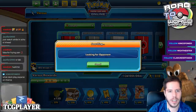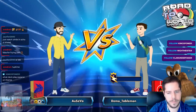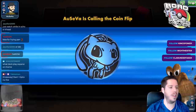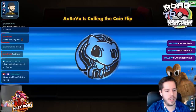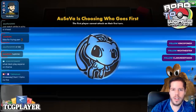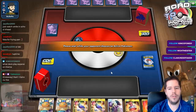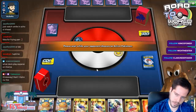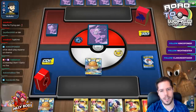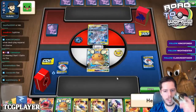Get ready for another giveaway while I set up the next game! If you want to win this Unified Minds code card, type 'fire' in the chat - no capital letters. Just type fire and you will be entered to win. My opponent finally let me go first! All you need to do is type fire in the chat as we are playing a fire deck right now.